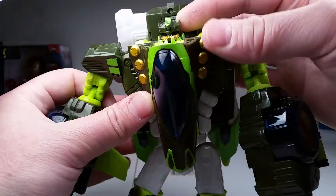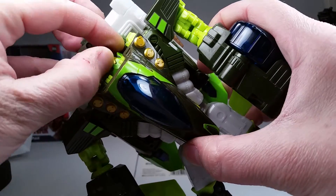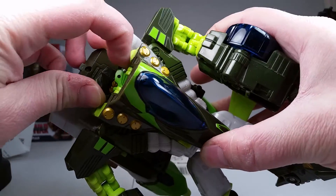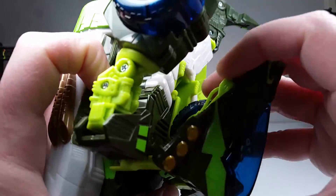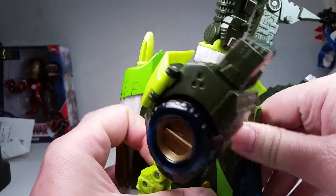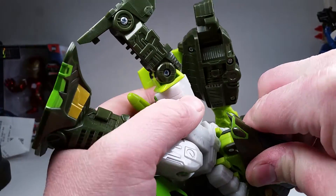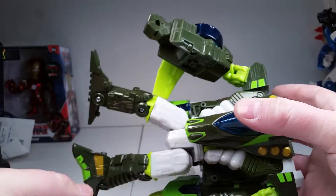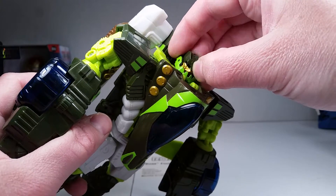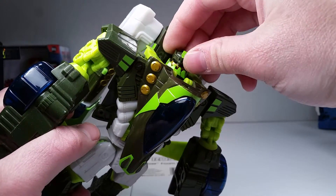He's awesome, dude — he's got a cool head. Very cartoon accurate. The jaw does move — you see? The jaw moves. You're going to want to put these pegs in those holes right here; there's two pegs and these go right in there and then they'll clip in. Then you can bring up his head. As I showed you, there is a jaw-moving feature — his jaw moves, his head will tilt side to side, it's on a swivel, and the jaw's on a hinge.